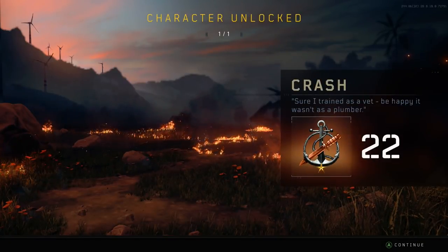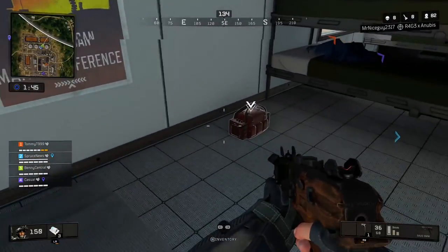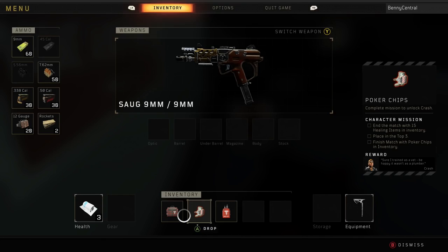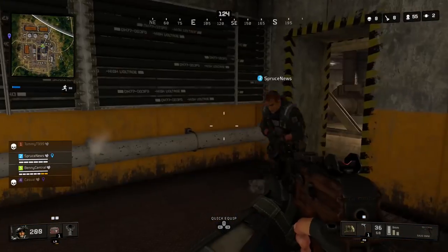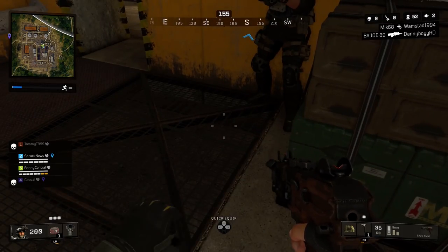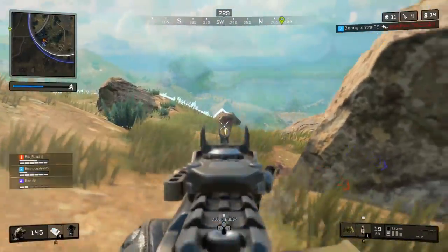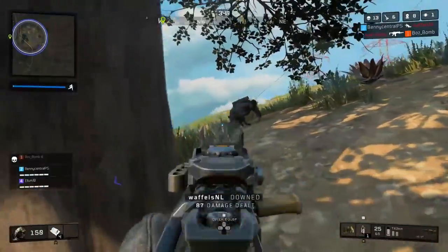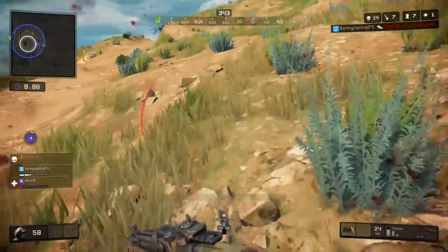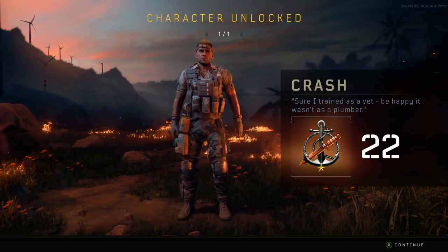We now have Crash, which is a fairly tricky specialist to unlock because you have to have 15 healing items in your inventory and finish in the top three of a match. To start this mission, you'll have to find the poker chips, which you can find in healing bags or off enemy players. I would recommend collecting bandages as they come in stacks of 10, and purposefully do not use your bandages. The worst thing that can happen is using your bandages, finishing in the top three, and only having 14 healing items. This is definitely easier in duos or squads. Get the poker chips, collect as many healing items as possible, take your time, and finish in the top three to unlock Crash.